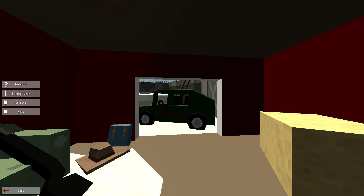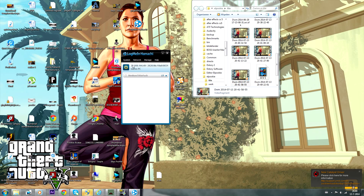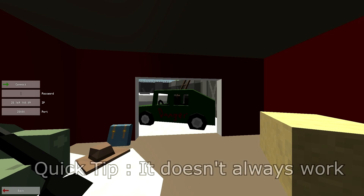If you want to join a server, just press the Connect button. The IP address is the one displayed in Hamachi — right-click and copy the IPv4 address. Then go back to Unturned, paste your IP address with Ctrl+V. If the host set a password, you will also have to type that in.